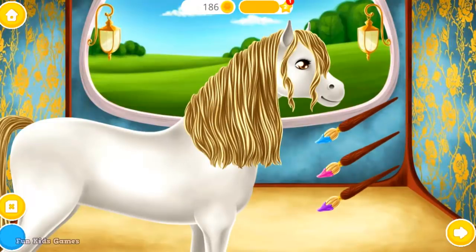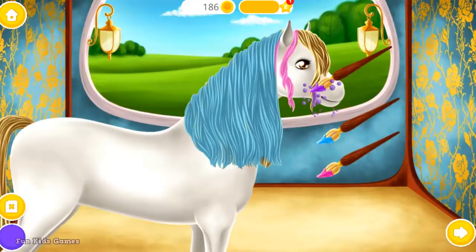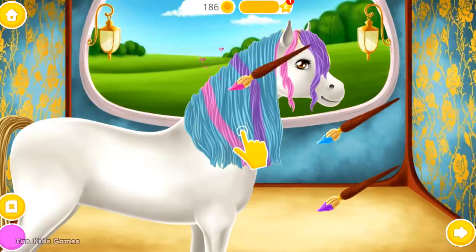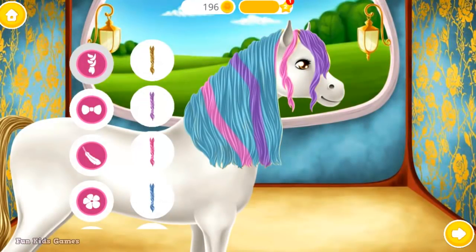Choose the color you like and paste it. Cut the tail and cut the hair and make it look great. Wow! You did a good job! Horse looks perfect! Now decorate it the way you like!